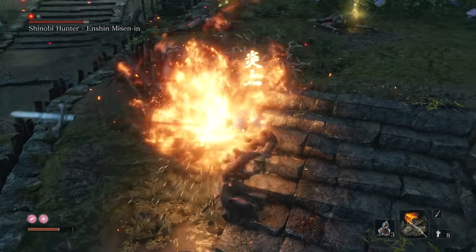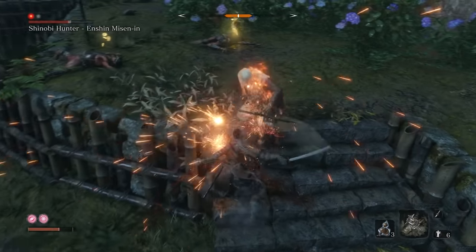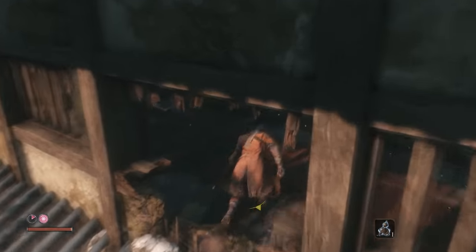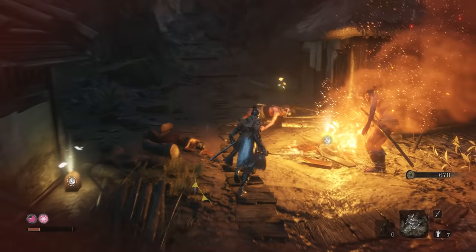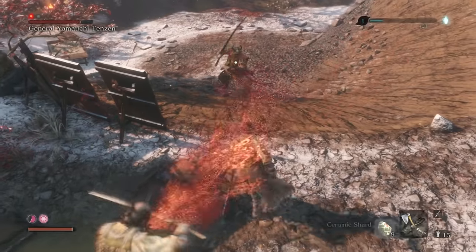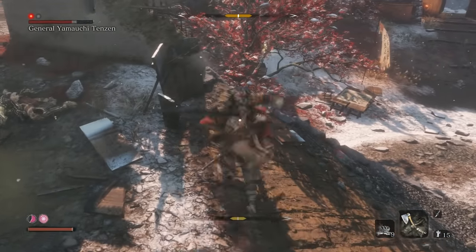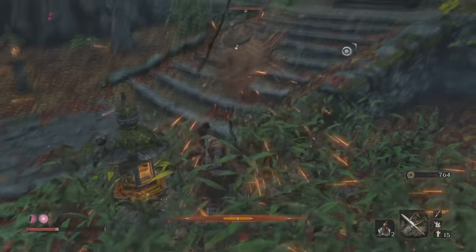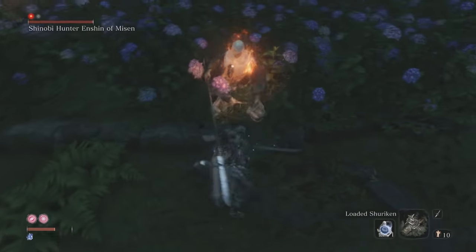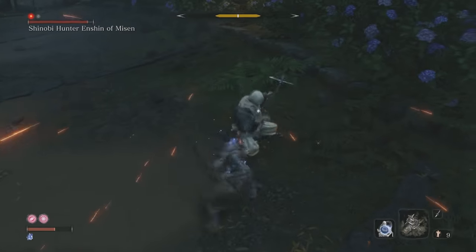I didn't get time to try it, but I speculate that every skill tree ends in a powerful combat art to help define your play style and reward investment. The second skill tree is the Prosthetic skill tree, which unlocks once you craft three prosthetic weapons — the first is in the Ashina outskirts and two more are in the Hirata estates. The third skill tree is called the Ashina skill tree, focusing on sword combat and posture, unlocking combat arts like Ichimonji — a powerful overhead slice that restores your posture as you step in to attack.